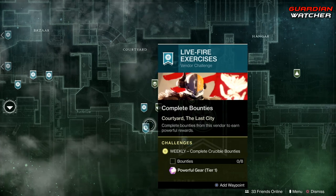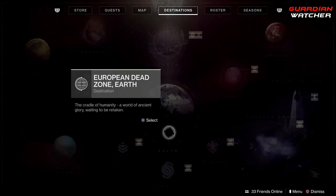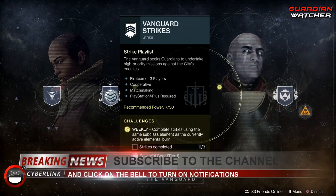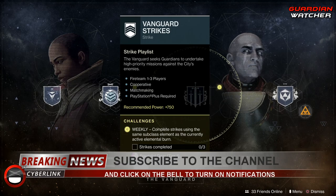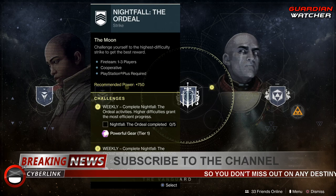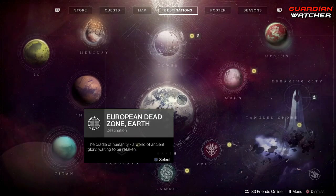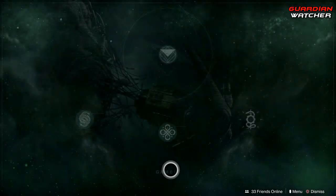Complete eight gunsmith bounties as well as crucible and vanguard bounties. Coming down to the vanguard, you need to complete three strikes and then complete five nightfall ordeals, as well as reach 100,000 points.